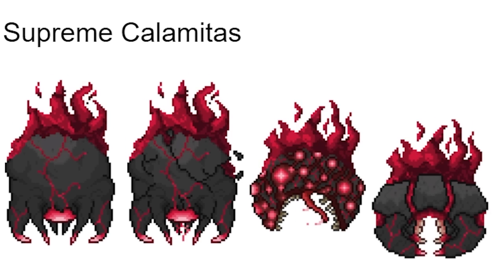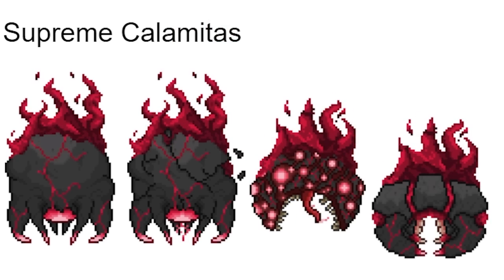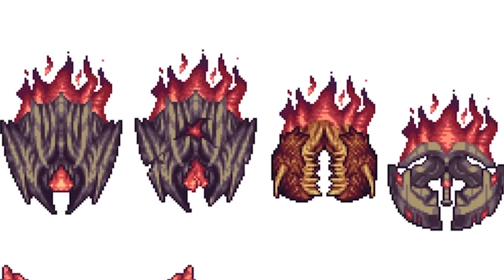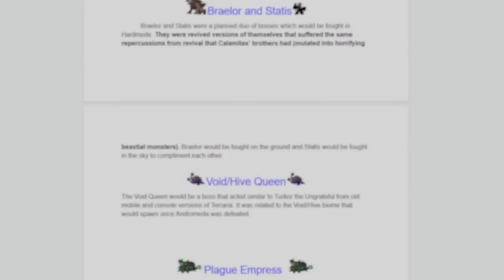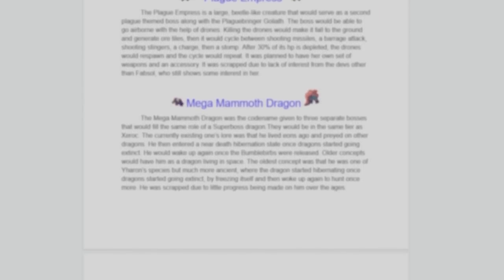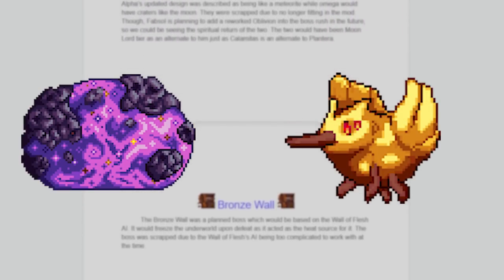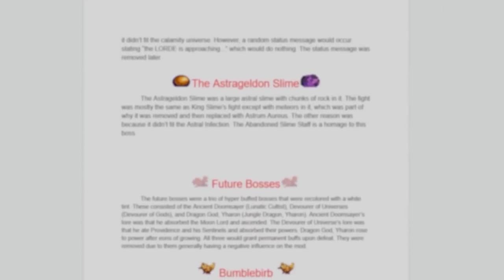Here we have Supreme Calamitas. The first sprite practically looks the same as the old Calamitas sprite, and Cataclysm and Catastrophe also look quite similar to the previous Calamitas sprites. These were Supreme Calamitas' Cataclysm and Catastrophe sprites before the Draedon update — they looked really good. And here is Supreme Calamitas' scrapped Human sprite, which looks like that one character from Everhood.